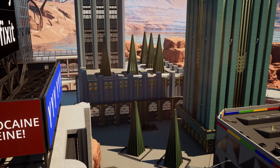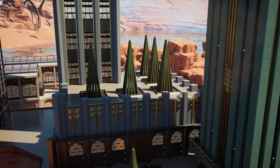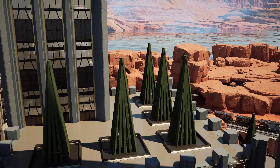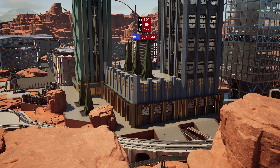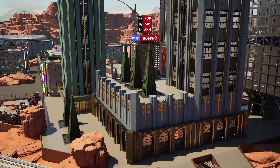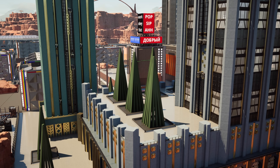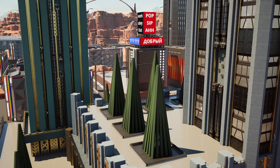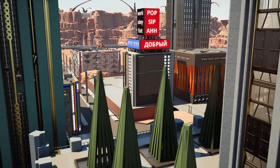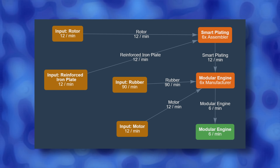Steel trees are a very environmentally friendly solution — you never need to water them, they never shed leaves in winter so you can fire all your janitors, and they always keep the same shape so you can fire all your gardeners. Indeed, investors and shareholders would be really proud of your CEO skills. Alright, enough bad jokes with a hint of reality — let's play the game. The schematic for this modular engine factory looks like this.